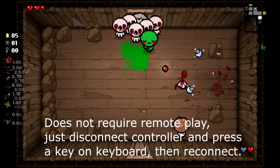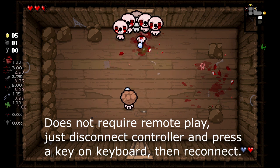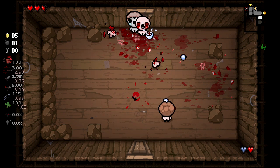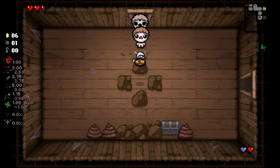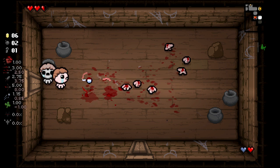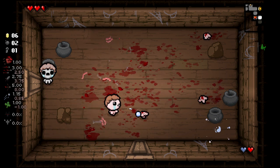Now for the cheese portion: using the same method, you can do the same thing solo if you have a controller and a keyboard. You can separate the two inputs, and if you get the Nord Leaf item, you'll find that the other character will just sit in place permanently in Nord Leaf form. You can essentially play as one character while the other stays stationary.